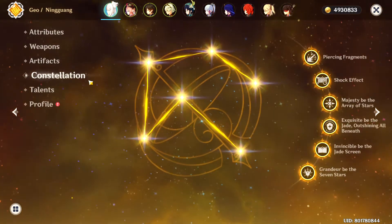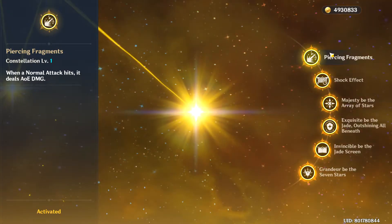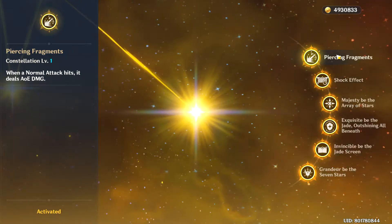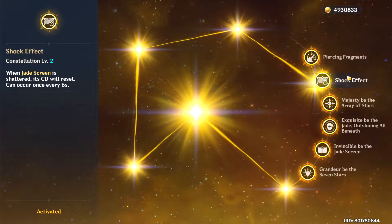With that, let's go to her Constellations. The most overhyped Constellation is C1, because of the AoE, but actually it doesn't really give you a power spike. Her most fun Constellation is C2, because every time the Jade screen is destroyed, its cooldown will reset, and this can occur once every 6 seconds.